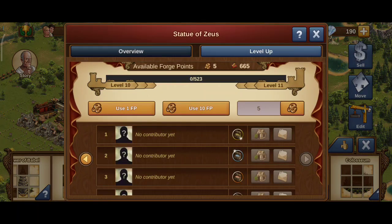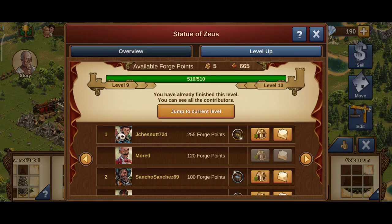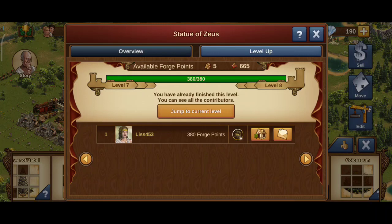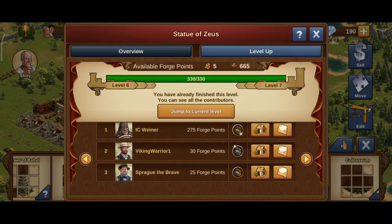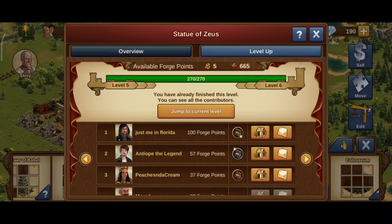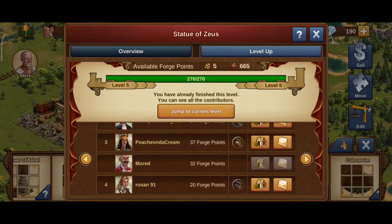This is level 10 going to level 11. How many forge points did I actually put in? At this level I put in 120. At the previous levels I put in 113. This person is very generous — he totally flipped my Zeus. These three people did the same, and these people from my guild did the same. Not one forge point from me.